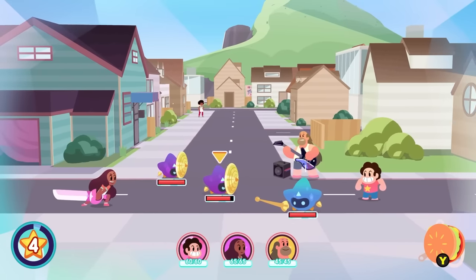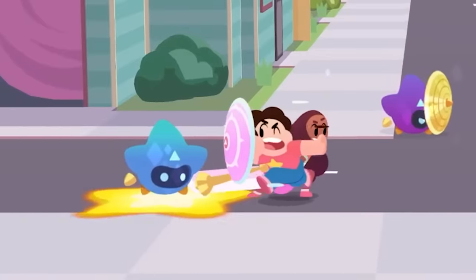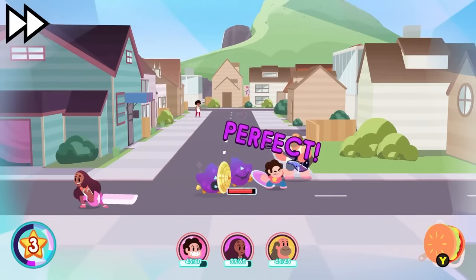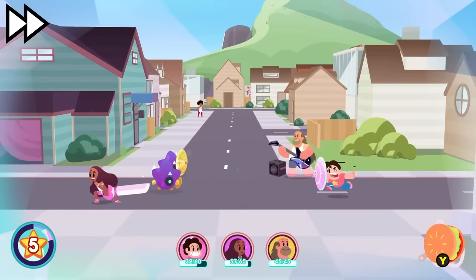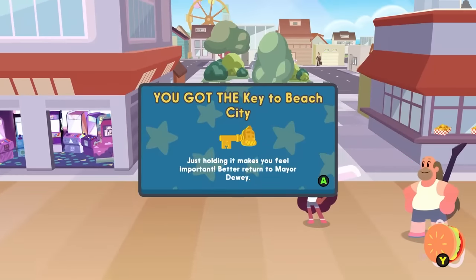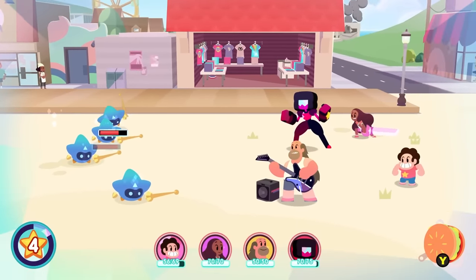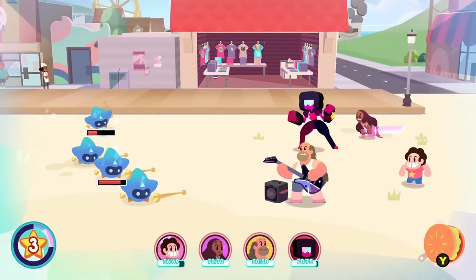In the process of leveling up the party, I also learn just how annoying shield enemies are in a fight. If they get in the way of an attack and Steven runs into them, he'll just bounce off the enemy he's targeting and won't do any damage. And attacking them head-on with just Steven takes forever. The strategy is to wait until they're approaching Steven and hit them then - their shields go down, so now Steven can deal normal damage. After finding the key to the city and giving it back to Mayor Dewey, I get my fourth team member in Garnet, giving me a full five stars at the start of battle.